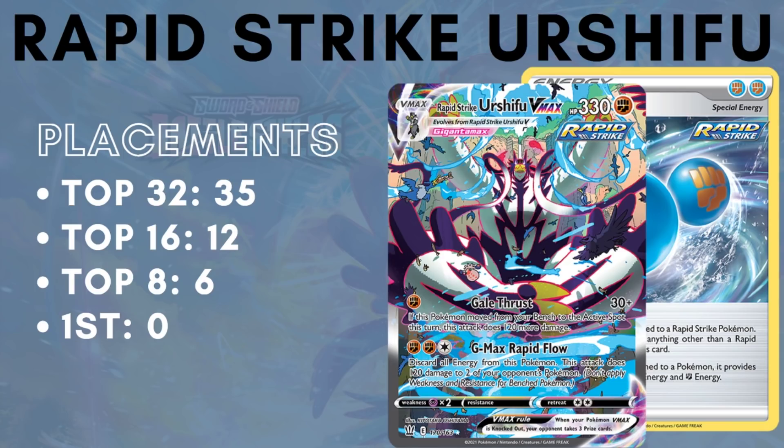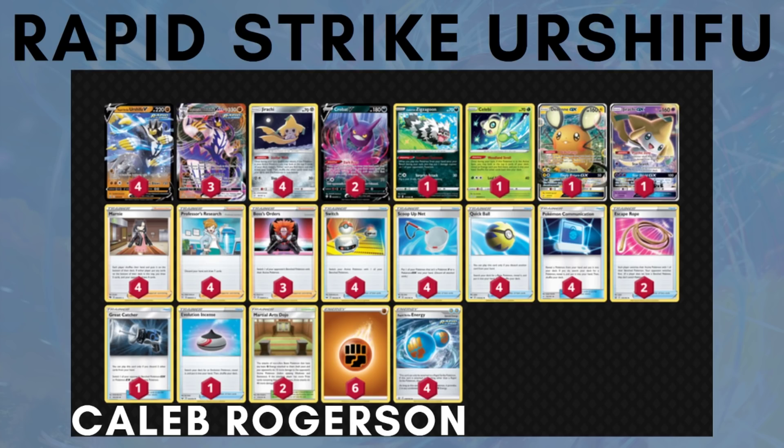Next we have Rapid Strike Urshifu, the brand new face of Battle Styles. It has a ton of top 32 placements — 35 top 32s — then dwindling down to 12 top 16s and 6 top 8s, which is still respectable, but it has not been absolutely dominating the format as some may have expected. I think this is the best Rapid Strike Urshifu list at the moment, though there's still a lot to be explored. This is a very straight and consistent version built and piloted by Caleb Rogerson, using basic Fighting and Rapid Strike energy, not using any other attacker, and not trying any of the cute stuff — no Telescopic Sight, no Karate Belt, no Cheryl. It's just straightforward, built like other standard decks but around Urshifu with its Rapid Strike energy for a nice boost of attack efficiency.